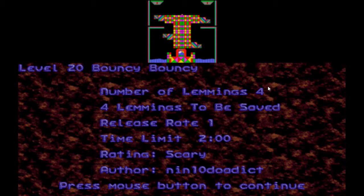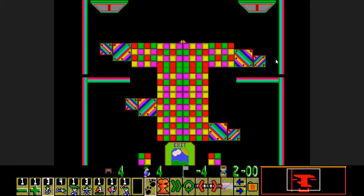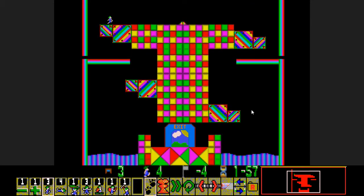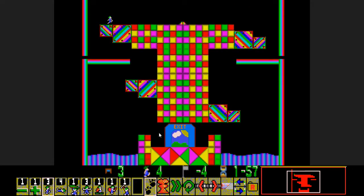Four lemmings, four to be saved. We've got two minutes. The old scary boss got promoted, so this guy got his position. That's cool. Only one destructive skill, one miner. We've only got one glider as well. I can see where this is headed. This is going to be one of those levels where we're constantly turning the miner around with blockers.